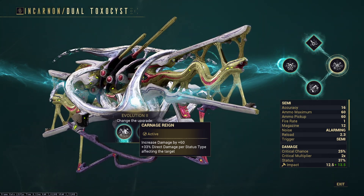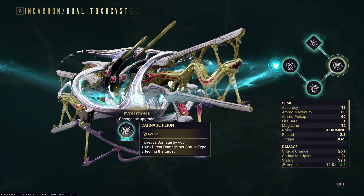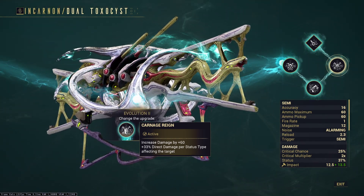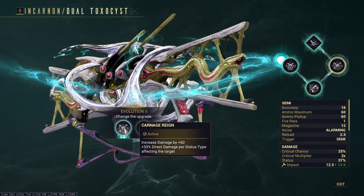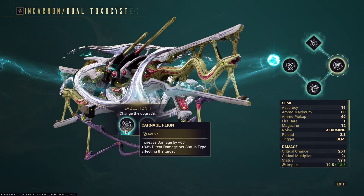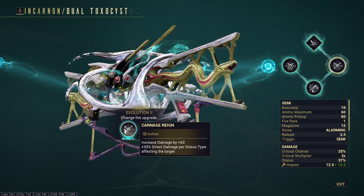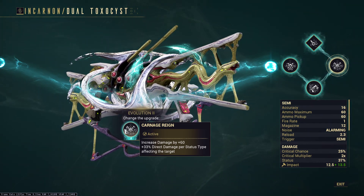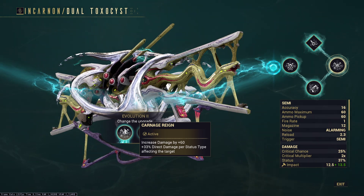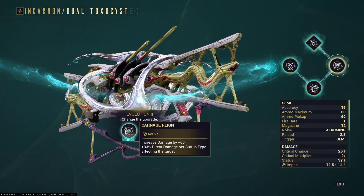You can still get kills when you're starting to build up stacks on your Galvanized mods - it feels really good building those up. Having a Galvanized-like scaling where you don't have to earn it with a kill means that if you're using a primary or a melee to kill, you can pick this up and kill trash mobs to get one or two stacks on your Galvanized mods and be able to kill all the way up to level cap, because you always have the Encumber and the super high scaling that gives you.